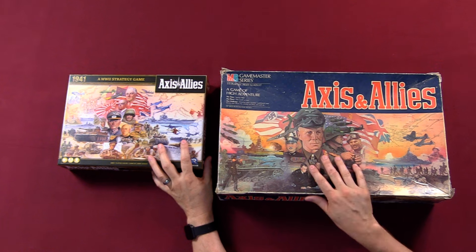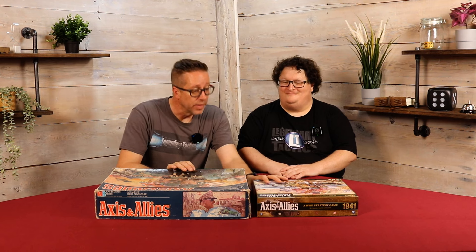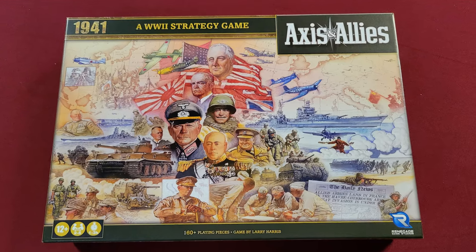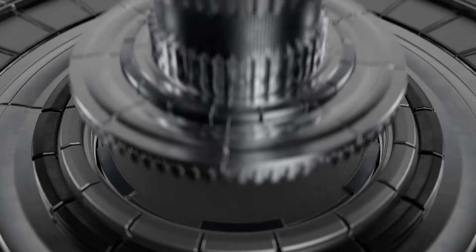We'd like to try something a little bit different today. We're going to give you a full comparison of the original Axis & Allies — this one straight off the shelf from the 80s — with the newer reskin, the 1941. We'll show you everything there is to know, and in the comments we're going to post five comments ranging from one star up to five star. Reply to the one that best describes this comparison and tell us why. This is Legendary Tactics.